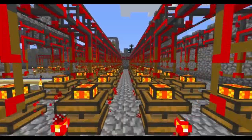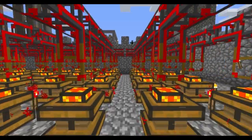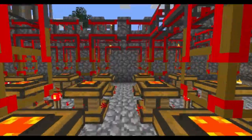Redstone engines are the cheapest but least efficient engine available. They don't need to be cooled, their redstone fuel source is unlimited, and they won't explode under normal circumstances.